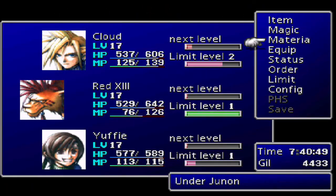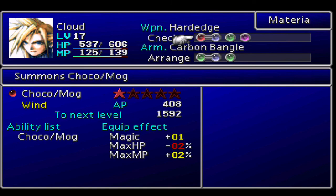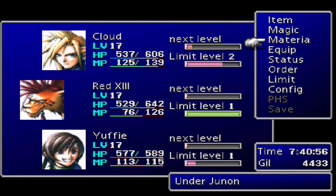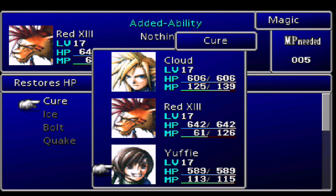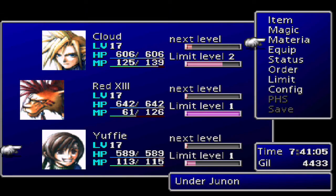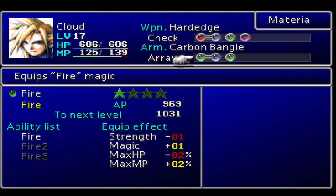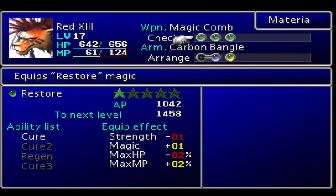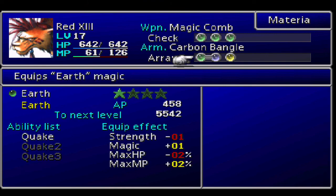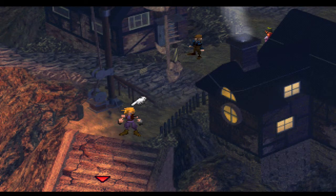Before we head down that way, let's check our setup here and make sure we've got everything the way I want. I've got the Chocomog materia attached to elemental, and that's really the most important thing for this next section. Does he have cure magic? Let's give him all maxed out there. I want the cure to get double growth, so we're good. Alright, let's head down this way.